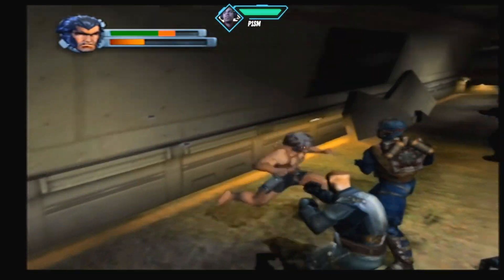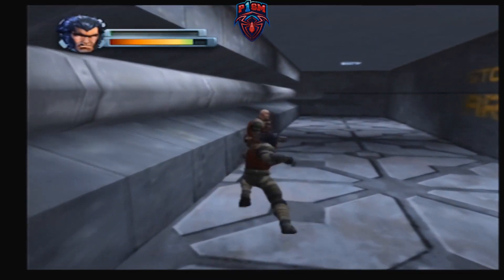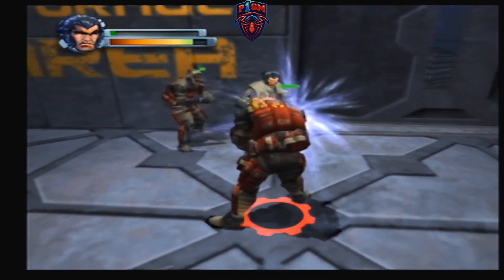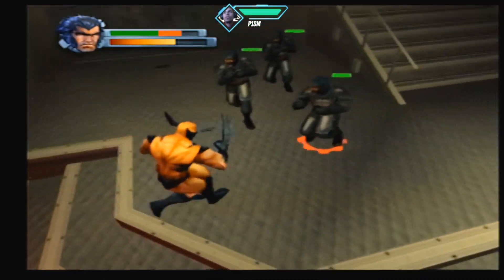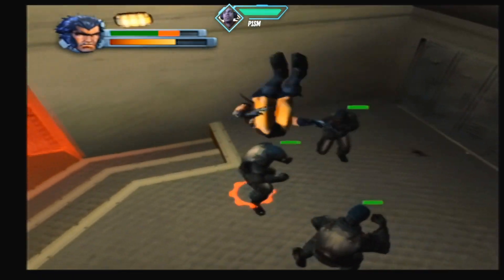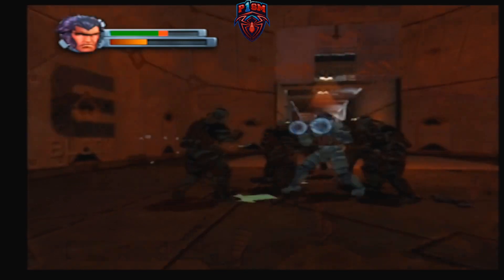In this game, Wolverine goes toe-to-toe with one enemy at a time — and while that works fine with one enemy, you hardly ever fight just one. You fight groups; oftentimes you're surrounded by swarms. Since you can only focus on one enemy at a time even with the target change, you're relying on enemy positioning to constantly spam strike attacks to deal with them in a more immediate fashion to better your odds.